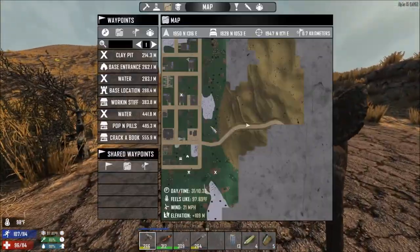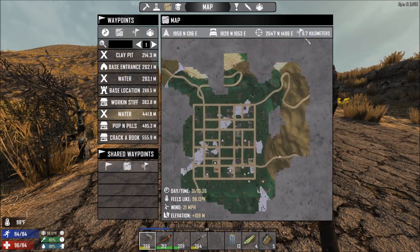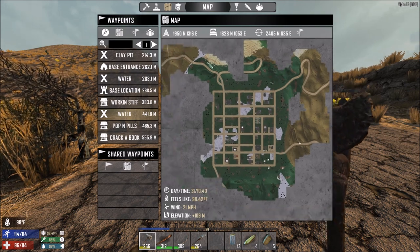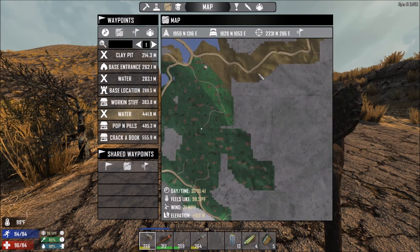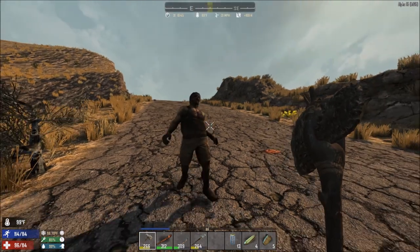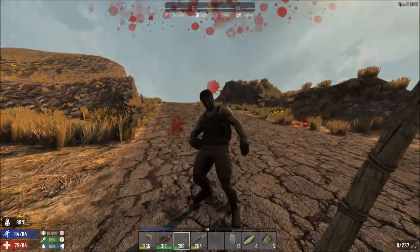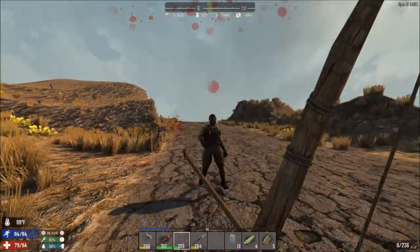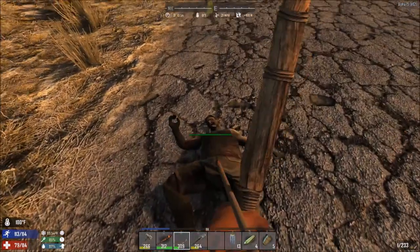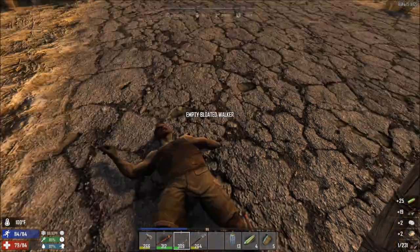I like this area where we are - we've got desert this way, maple forest there which we haven't really explored, lots of plains both sides, and maybe some frozen biome further in that direction. Edgar - I've already shot you once today. That was just well above the belt, very much in the face region. Oh no you don't, not this time!